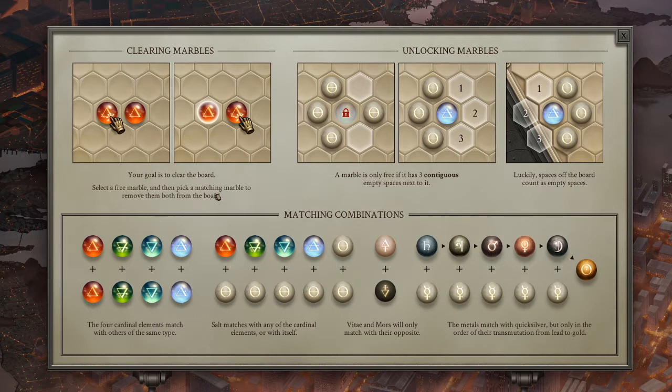The matching marble doesn't seem like it needs to necessarily be next to it. Or does it need to be adjacent? Matching combinations: four cardinal elements match with the other of the same type. Salt matches with any cardinal elements or with itself. Vitae and Moors - haven't gotten to these guys before - only appear to match with their opposites. The metals match with Quicksilver, but only in the order of their transmutation from lead to gold.